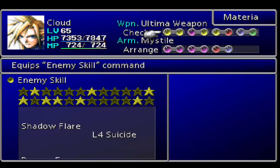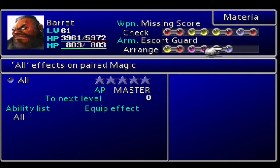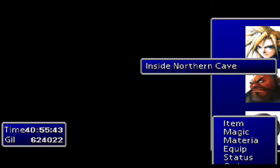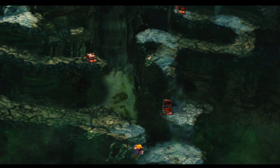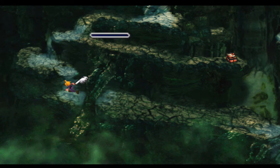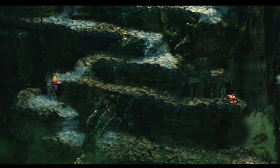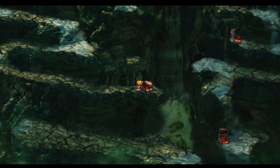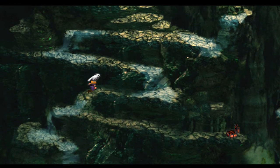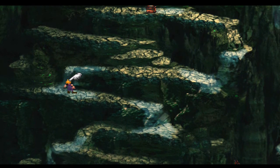I'm going to make one change to my materia setup. I was going to swap out a Counter Attack materia with Barret, but he's already got everything I want. We'll climb back up. Basically we want to make our way back up the left side and take the chests we missed earlier. Cloud is very resourceful. We go over here and get a Magic Source - very nice. Just keep climbing up.